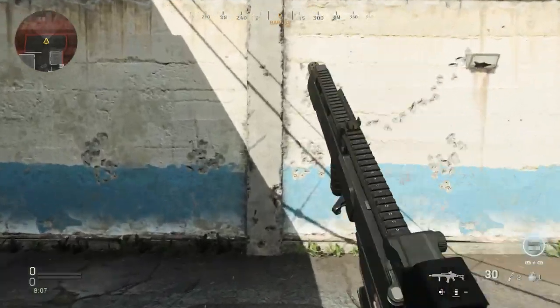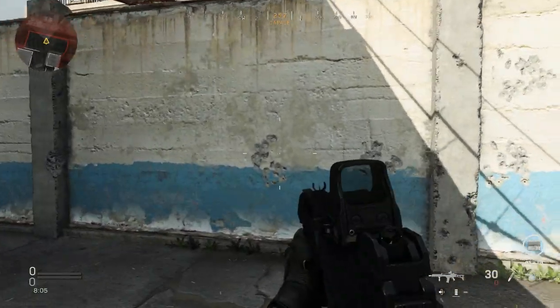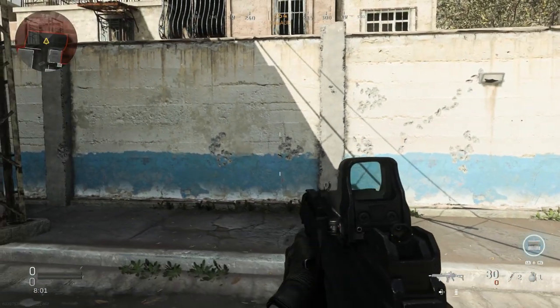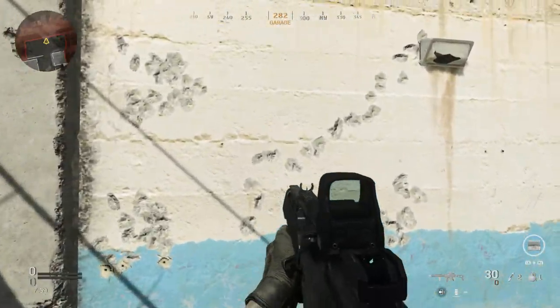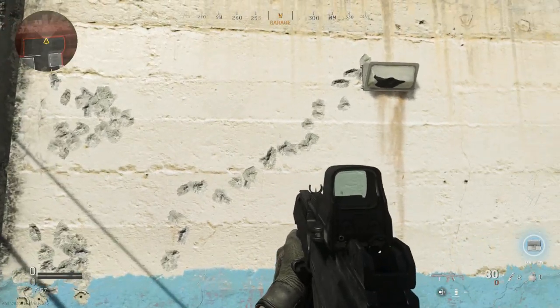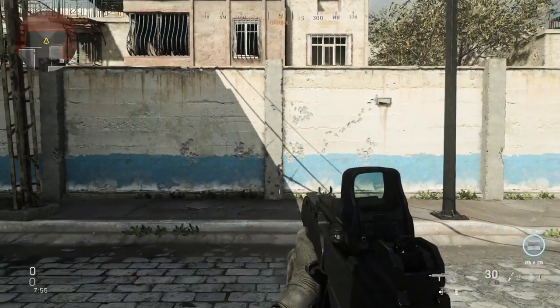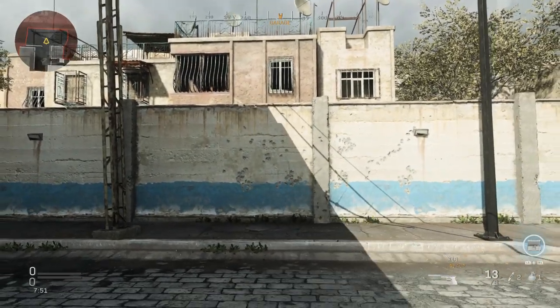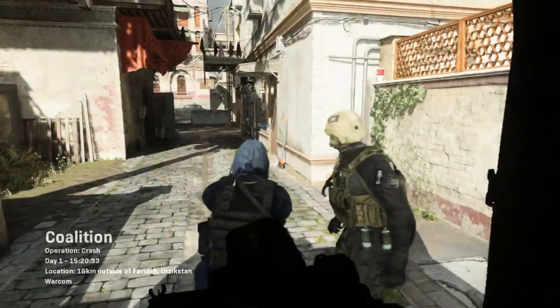The compensator definitely helps with recoil — no crazy muzzle climb. You really just need to worry about the horizontal recoil. Ideally you'll push down and to the left slightly since it climbs to the right, so just fight that. That is our G36 assault rifle — let's get in-game and see how it handles.